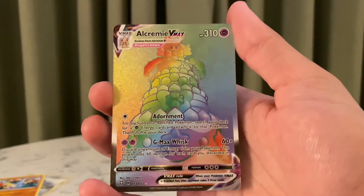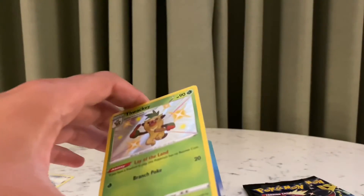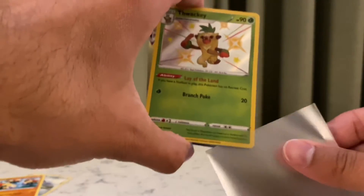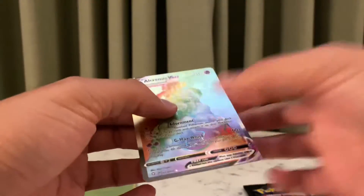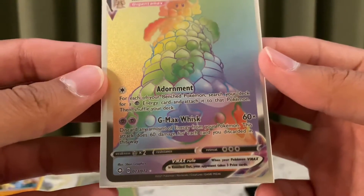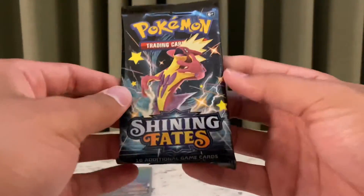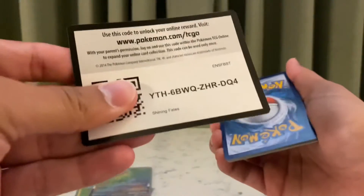The one rainbow rare of the set - the cake! Cool. Alright, well, let me sleeve these guys up real quick. Slackey and Elksy. The VMAX rainbow. Actually, this one looks pretty well centered overall. Yeah, cool. Well, per usual, the first pack is my best pack when I do hit something good. So I'm not expecting anything else, but I am happy that I got a pretty awesome pack.